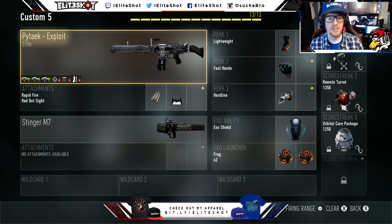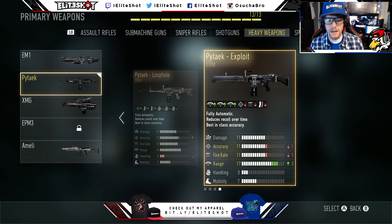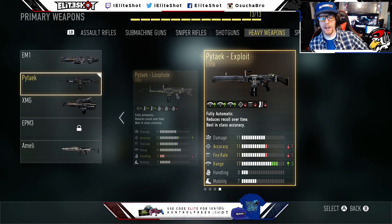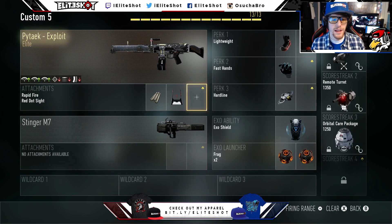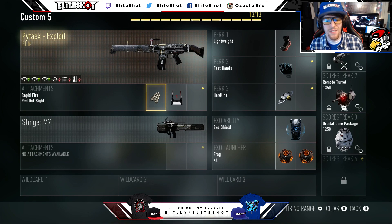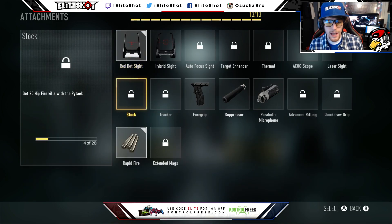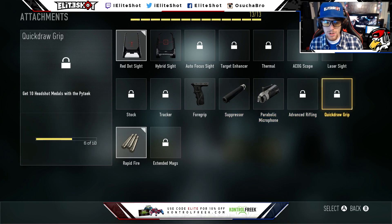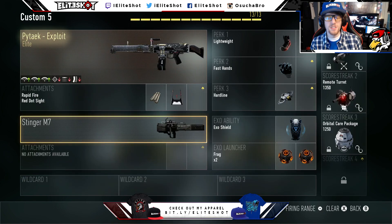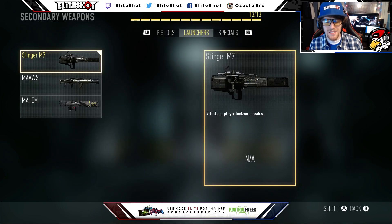Check this out — the Pytec exploit. I got this a long time ago but didn't decide to use it until today. It has plus three range, minus one accuracy, minus one fire rate. I think this one might be better because having that extra range you kill quicker at a distance. For attachments: rapid fire so we shoot faster, and red dot sight to make it easier to use. I don't have stock or quick draw grip yet, but once I get them I'll probably throw them on. For the secondary, the Stinger M7 — this thing's fun because it locks on to players and aircraft.